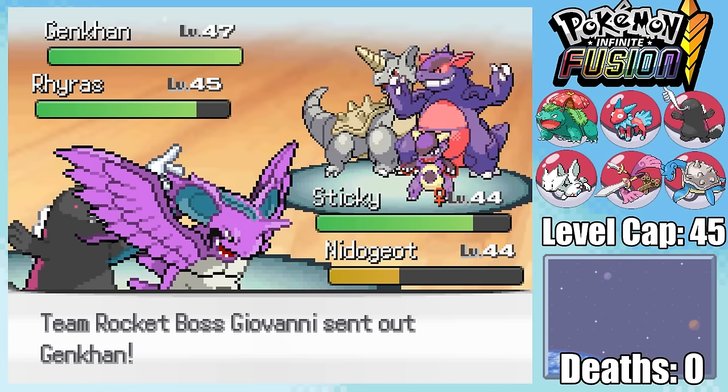My first Elite Four opponent is, of course, Lorelei, with her team full of Ice types. She starts with Magong, leading me to send in Fluffy. This way, I can begin with an Electric Gem-boosted Thunderbolt which'll just take Magong out. The Dark Ice-type Weerus comes in second, so I decide to swap out into Angry.